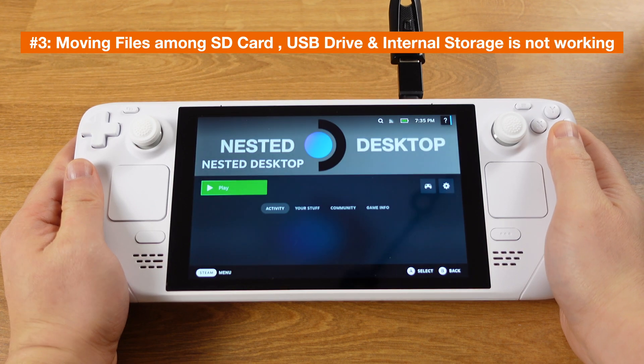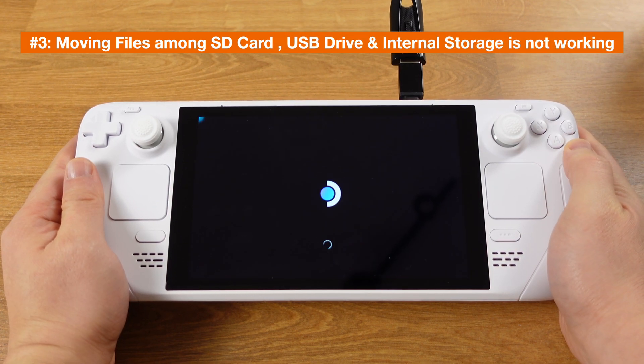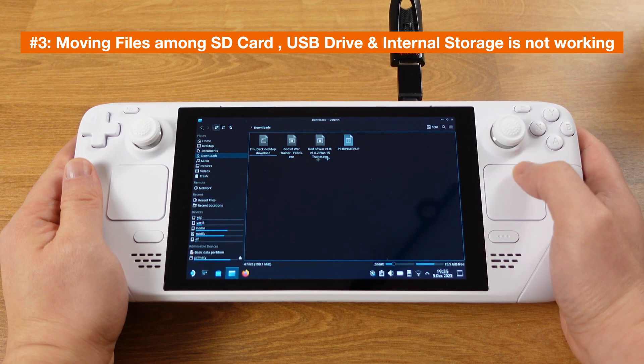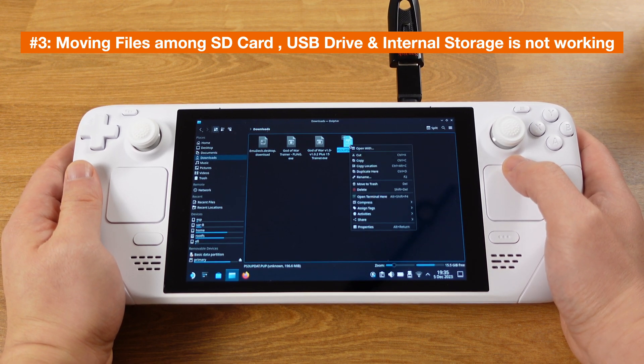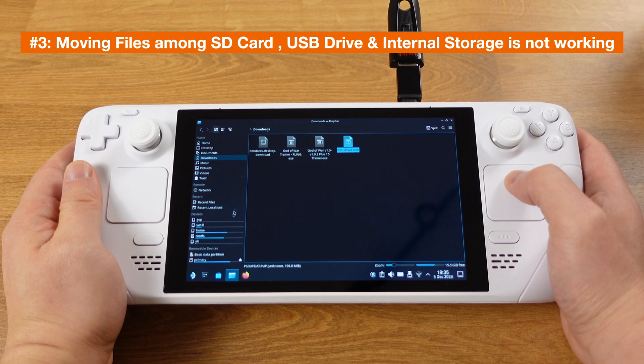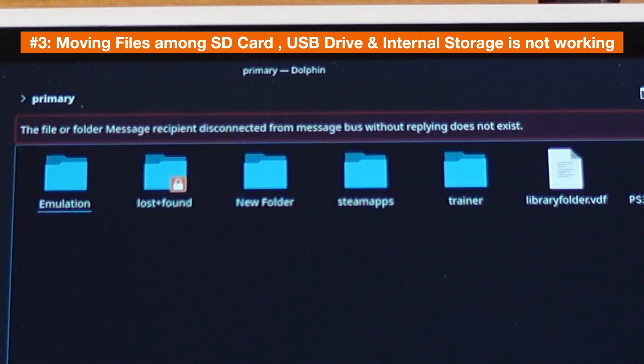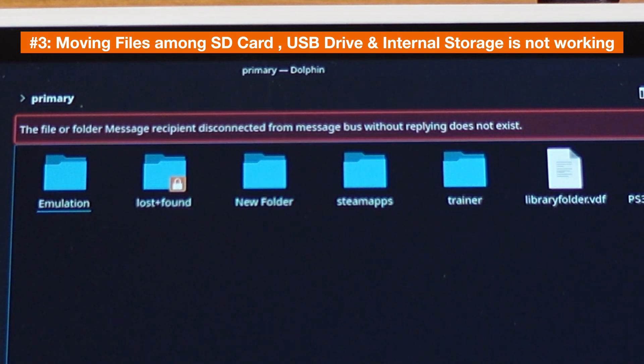The last issue is the biggest problem right now with nested desktop. After switching to nested desktop, we are not able to transfer files among SD card, USB flash drive, and even internal storage. This is the error message we will get, and I have no idea what's causing this issue, but it seems like a system bug.